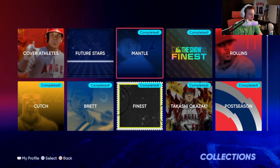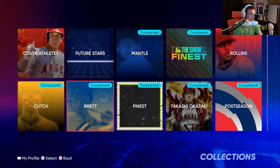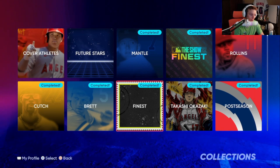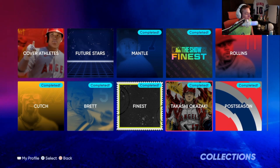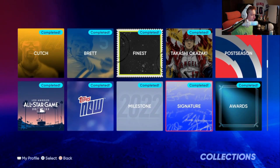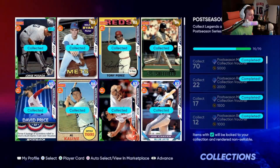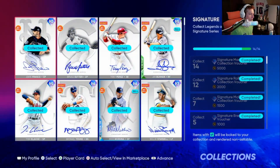For collection rewards we have Mickey Mantle, Jimmy Rollins, Andrew McCutcheon, George Brett, and we're going to use Paul Goldschmidt from the 2022 Finest Collection and Shohei Ohtani from the Takashi Okazaki Collection. Let's see what other collections we got — postseason just got us vouchers.